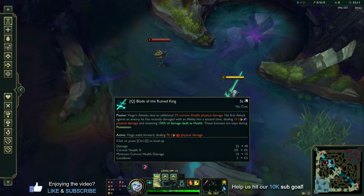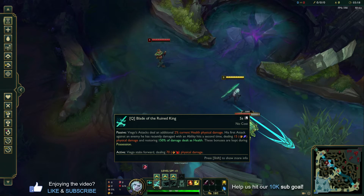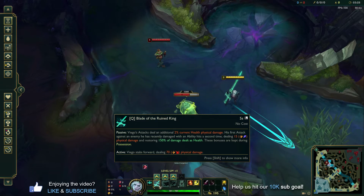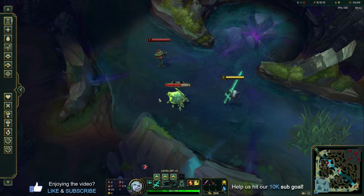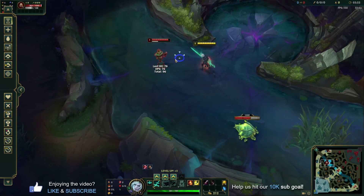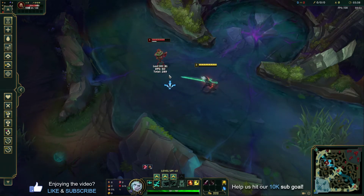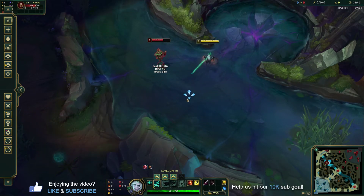The first ability you want to learn with Viego and max out is your Q, the Blade of the Rune King. Passively, it has a really nice passive — it basically lets all of your attacks deal an additional 2% current health physical damage. And if you use an ability within a recent amount of time, your auto attacks are going to strike twice after you use that ability. This is great against tanks or beefier targets, which you'll mostly face in the top lane or jungle.